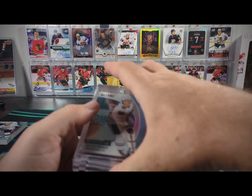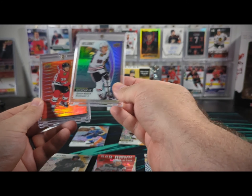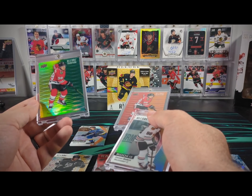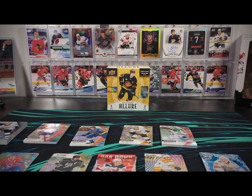We did get some Connor Bedard — just a base auto which I put in a one-touch just for kicks. And then we had a red orange color flow and a yellow green color flow. So that is pretty exciting — happy with this case of Allure, I would do it again, I might do it again. Come back and see if I do. If you enjoyed this video, like it down below, subscribe to the channel, and I'll be back soon with whatever Upper Deck releases next. Thanks for watching!